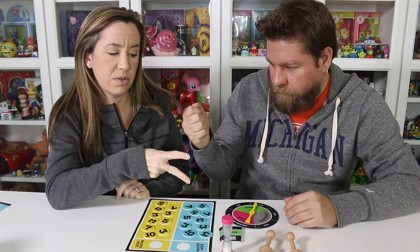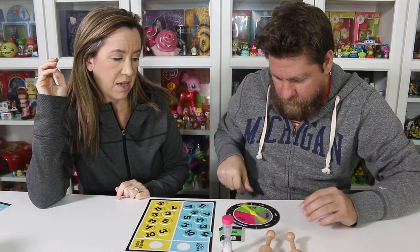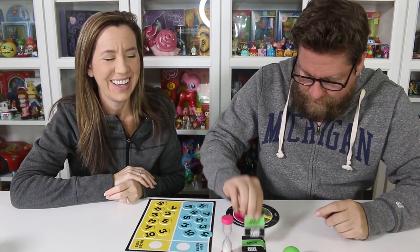We're just going to stick with the solo cards and modify the game a little bit. We've got our scoring tokens set up and we're going to play rock, paper, scissors to determine who goes first. Rock, paper, scissors, shoot — you go first. So spin the spinner, and it's going to tell you tiny.